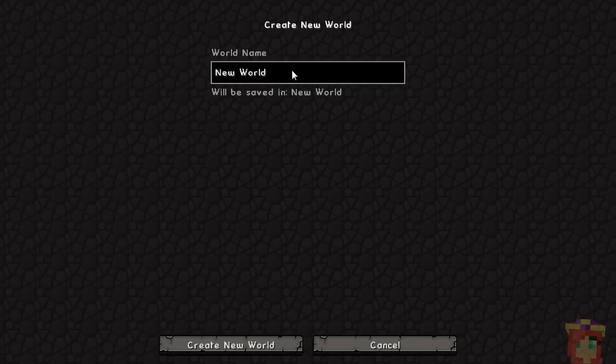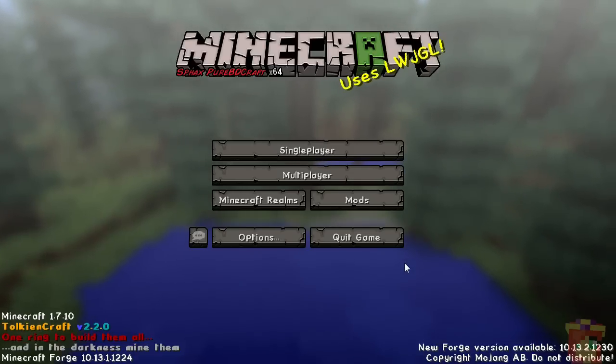I'm going to create a new world so you can see what it looks like when you first log in. Just call it whatever you want — I'll call this one 'First Day'. Thanks to a mod called Lockdown, it will create the world as it should be. This version is a pre-release of 2.2.0, which should be up on the FTB launcher in a few days. As of October 25th, there are 60 NPC quests and 110 HQM quests.